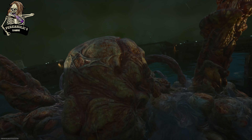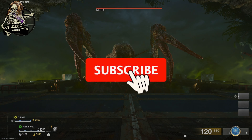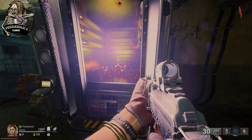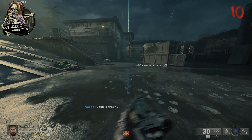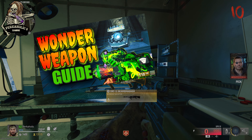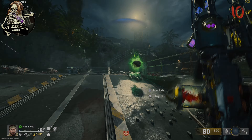The new Black Ops 6 Zombies map Terminus has a really good easter egg and an absolutely insane boss fight. Today I want to go over a guide on each step on how to complete this. First things first, when you load into the map you need to go and turn on power and pack-a-punch. Then you need to get a Beam Smasher Wonder Weapon — you can get that from the box, the Sam Trials, or do the free Wonder Weapon easter egg to get it for free. You do need a Beam Smasher to complete the main easter egg, so whether you build it or get it from the box, you can now start.